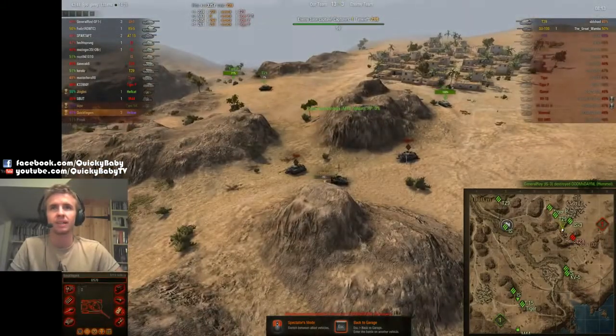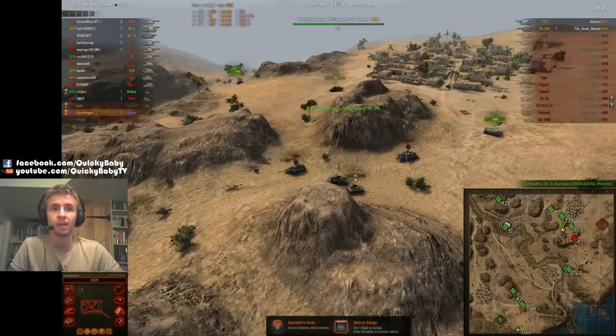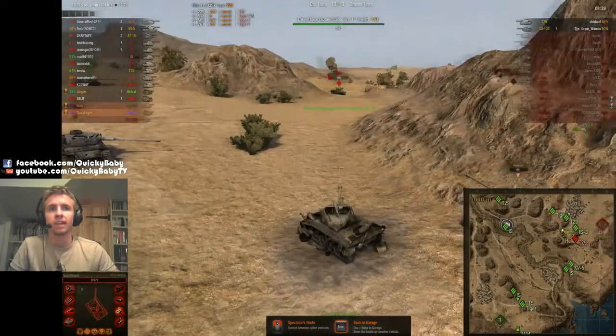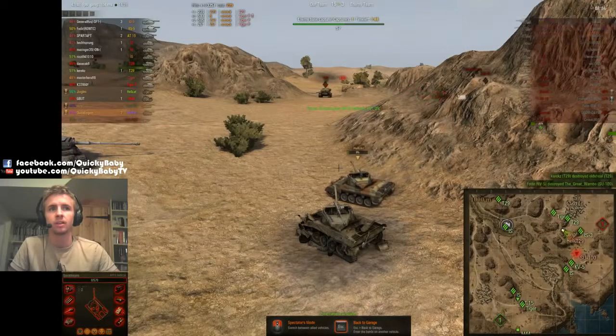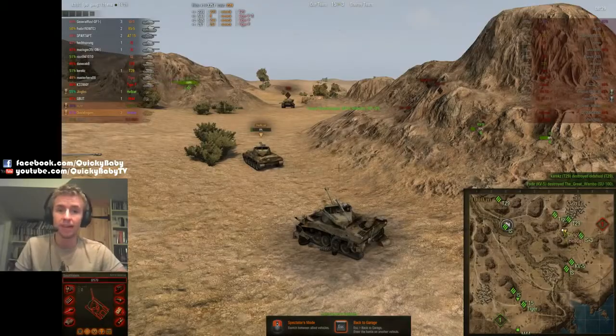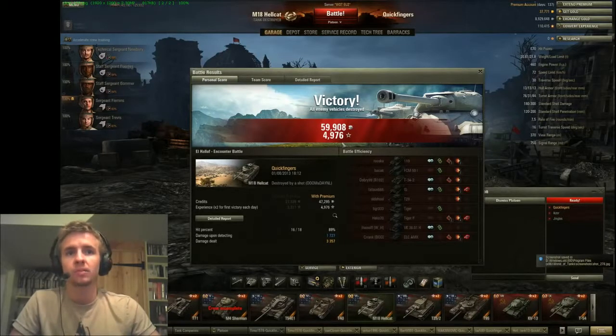The Hummel gets executed by the IS-3, so we had a pretty good game there — we were very aggressive and it really did pay off. Jingles finishes off the game taking out the T29 who just barely avoided the artillery. That's all she wrote for the enemy team. Let's take a look at some post-game stats — this was a double and we nearly got 5,000 experience with our premium account.